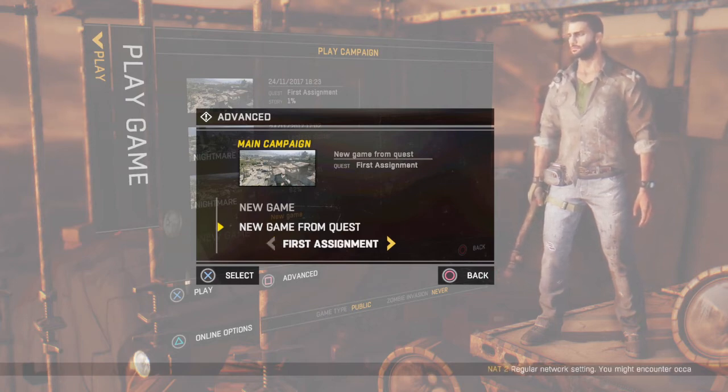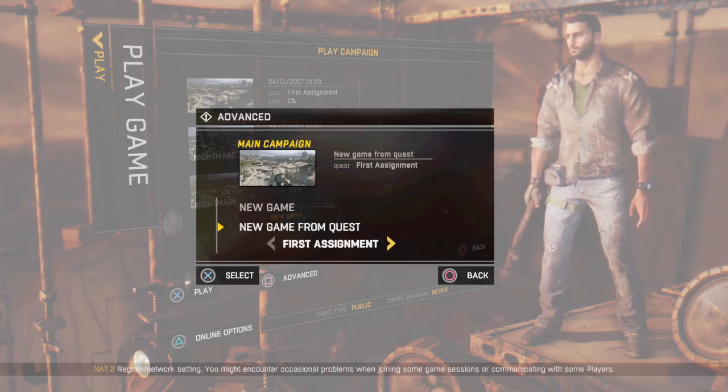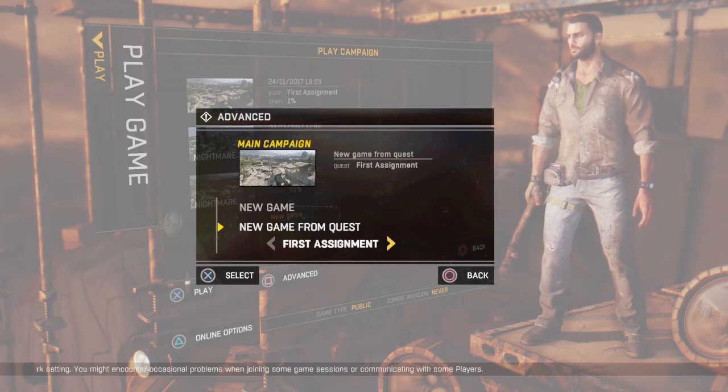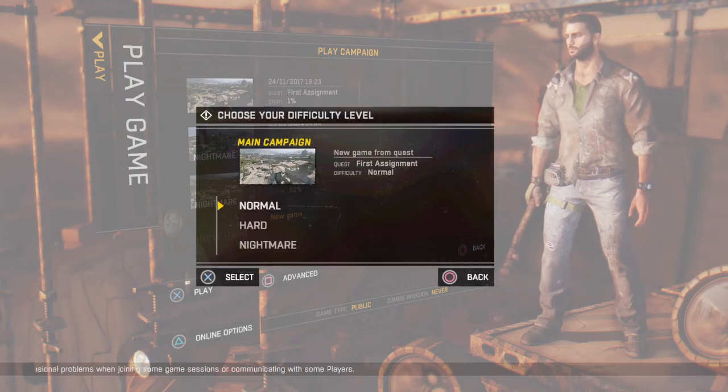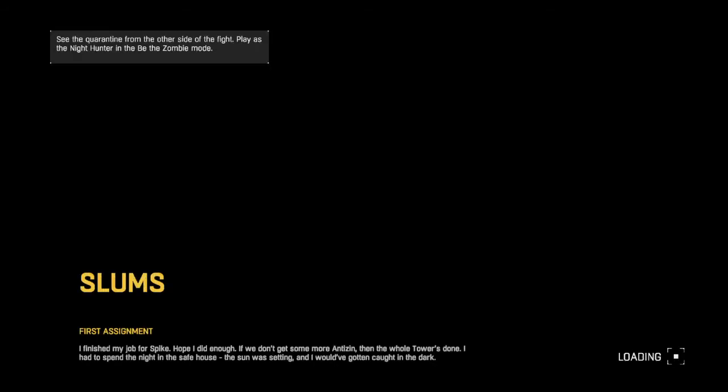What he's gonna do is pick 'First Assignment,' and then I'm gonna join him. He's gonna press X, then pick normal, hard, or nightmare — and let's see, does it give us that mission, or does it put us in the prologue? It put us in the First Assignment mission!